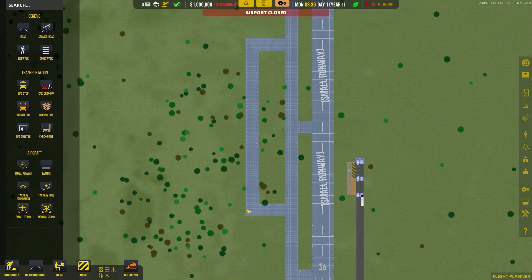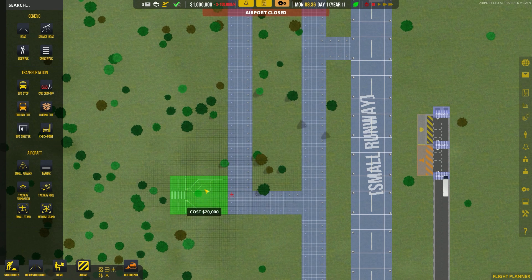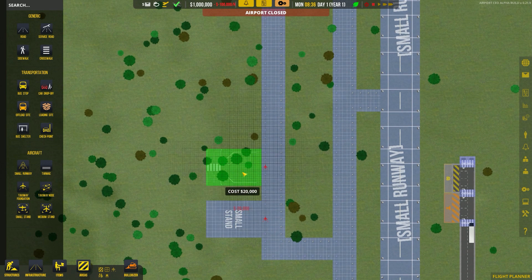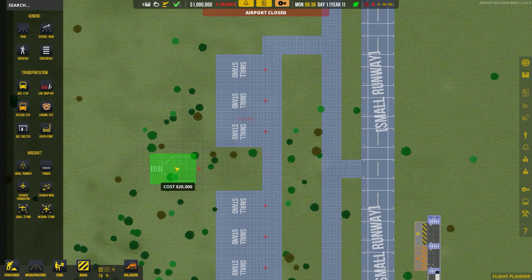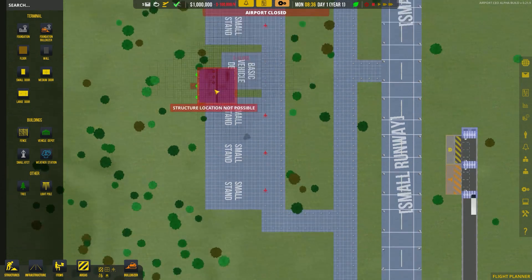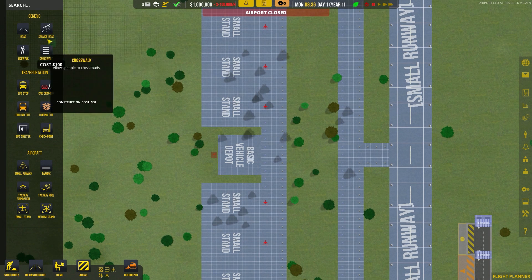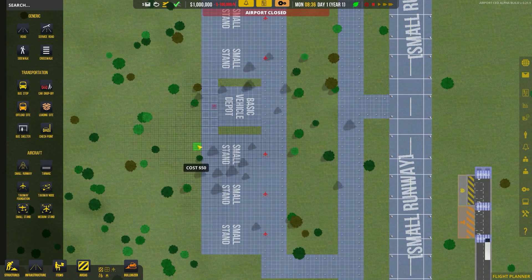We have a nice flat space set up where we can put a whole bunch of small stands. We're going to leave them grass — they're the cheapest at $20,000 each. The little red plane marker shows where this needs to be hooked up to the taxiway to be loaded and unloaded safely. In the middle, we can go to infrastructures and place a vehicle depot, which will service all of these areas. We can also go into infrastructure and build a service road, marking it as grass, connecting these stands up.